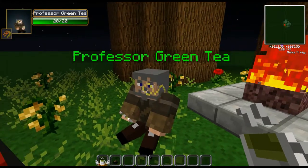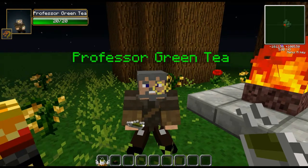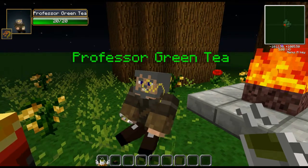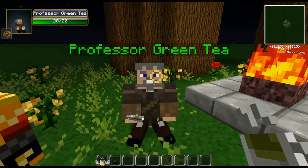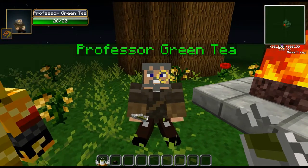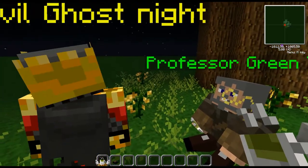And that's the story of the evil ghost study, Professor Green Tea. I guess it wasn't too scary, but... hang on a minute. Why is there a golden arm right next to...